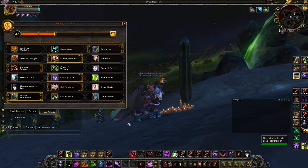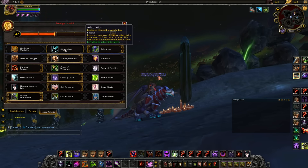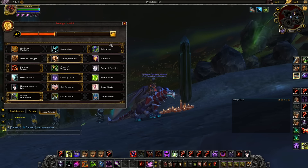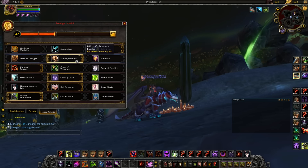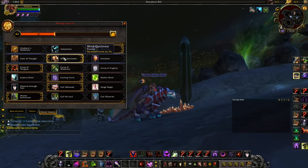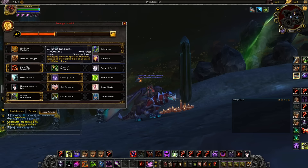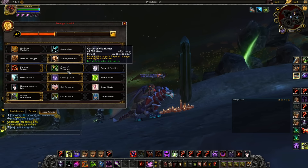Moving on to the PvP talents: for the trinket portion, that's situational — you can play around with that depending on the comp. For the haste node, I always take Mind Quickness; I've never really switched to the others. Mind Quickness is just too good and you don't want to lose out on that haste.